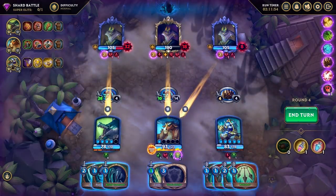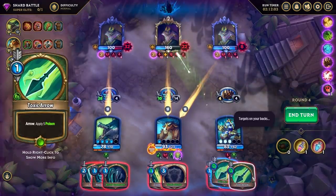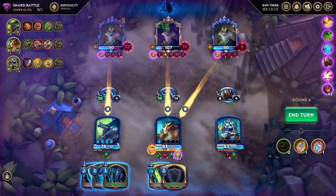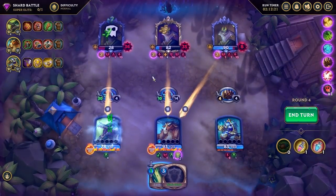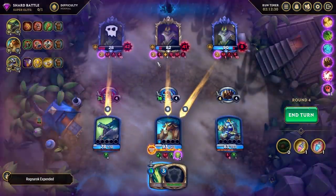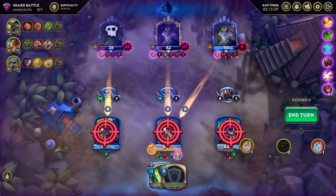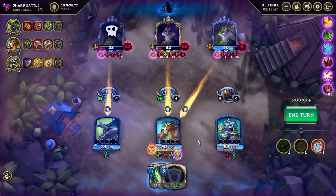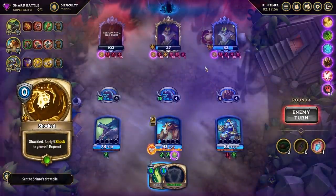Do they have some kind of shared health system? Oh, it's because they are shocked — that's why they're doing proximity damage to each other. Where's my Venomous Dart? There it is. Boop. We're doing fabulously, in fact. I've broken this game way over my knee. It feels good. Shields up, shields up more. Bammo — that's not enough. It's fine. Because Bammo. Bammo.